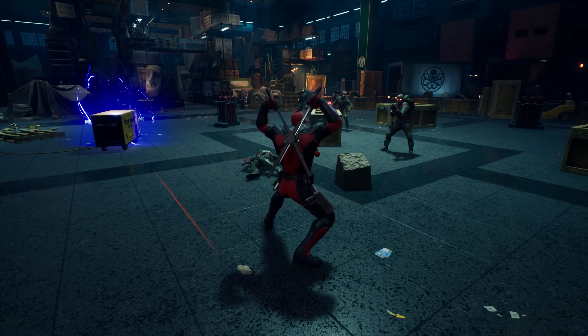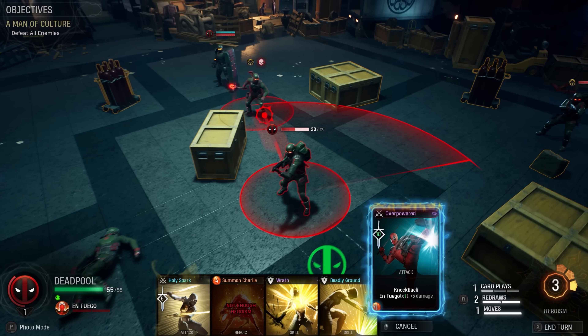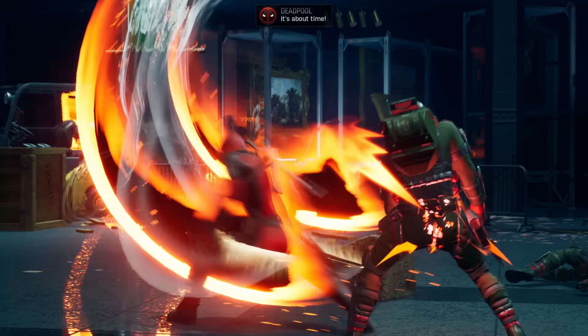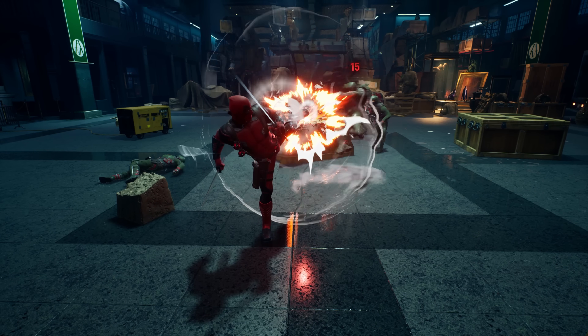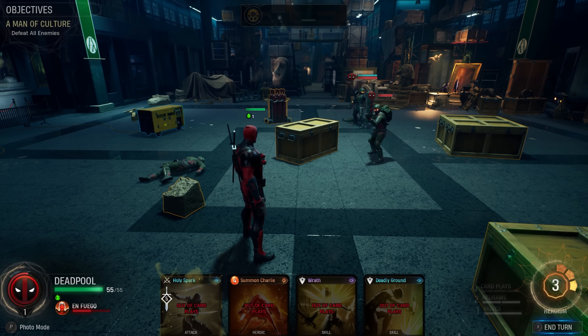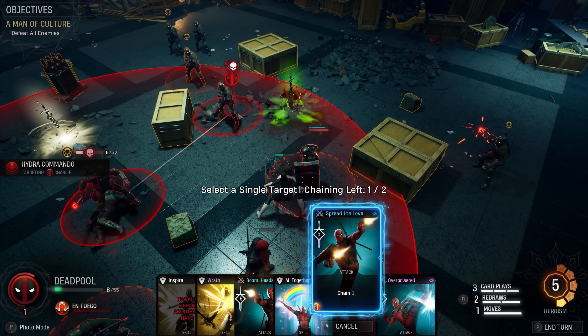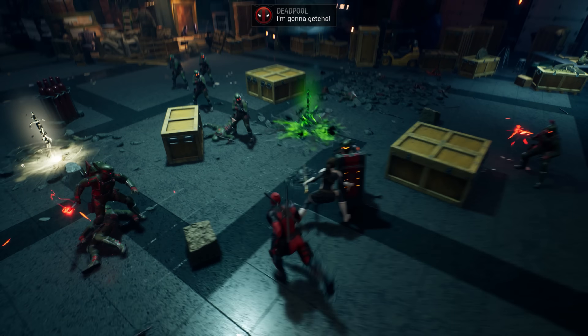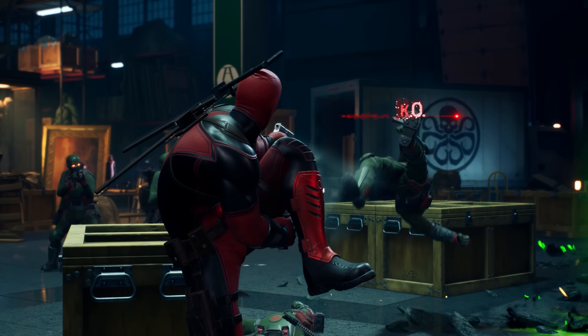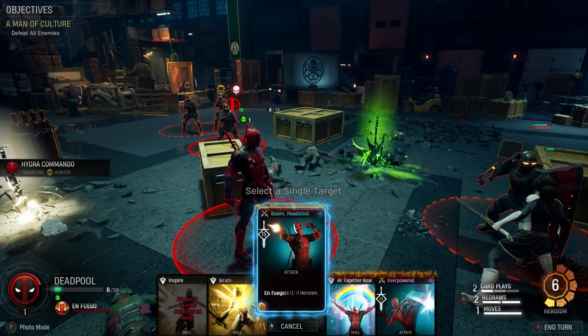Each time you KO an enemy with a Deadpool ability, you're gonna build your En Fuego meter. Once that meter fills, it adds a stack of En Fuego and the meter resets. Of his 10 cards, nine are modified by the number of En Fuego stacks. So like some of the other top tier damage dealers in the game — think Iron Man, Ghost Rider, Hulk — it makes sense to build your team comp around them to let them shine.